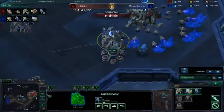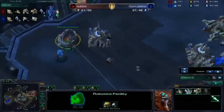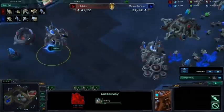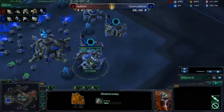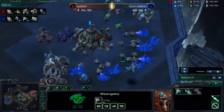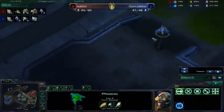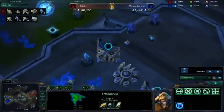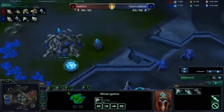He is making Immortals. His observer sees the Stargate, and all of a sudden he thinks, crap, I can't go Colossus. If he were going Colossus, he'd be ahead because this robo is so early — but as it is, he has to get more gateways, get a Twilight Council and get Blink. That just screws with his entire build. The benefit of my Phoenix opening is with the first Phoenix I can scout everything he's doing. Phoenix openings just give you the best scouting — I can fly around with Phoenixes and they're not going to die because they're super fast.